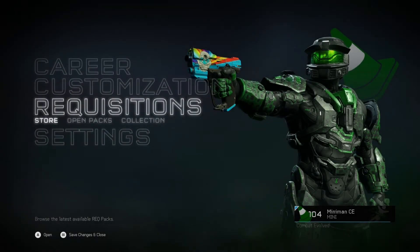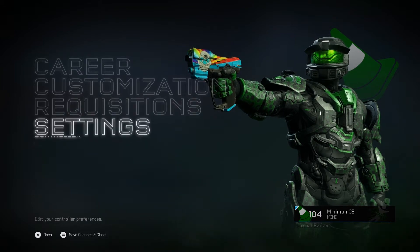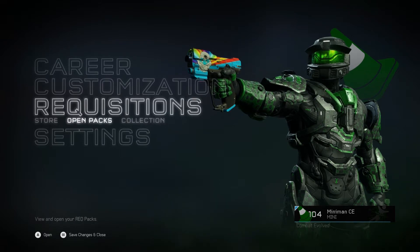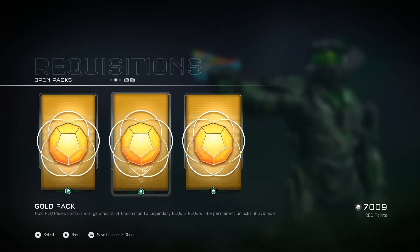What's up guys, welcome to Combat Evolved. I am Miniman, Milkman is here too. What's up guys, how's it going? And today we are on to episode 4 of Triple Gold, where me and Milkman both open 3 gold packs each and we only get ultra rares, legendaries or mythics. So here we go.